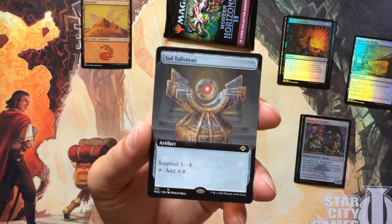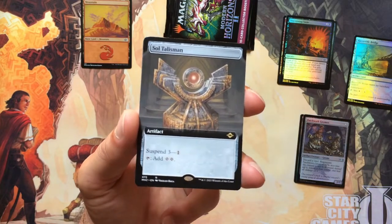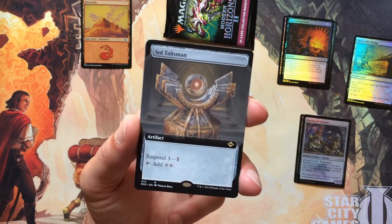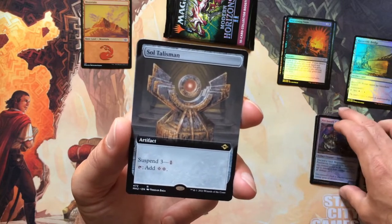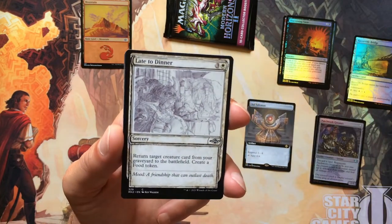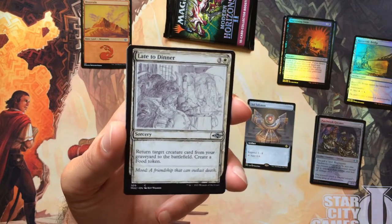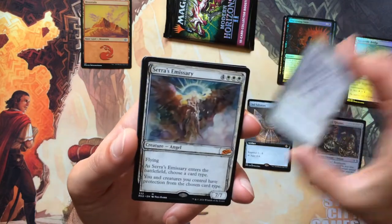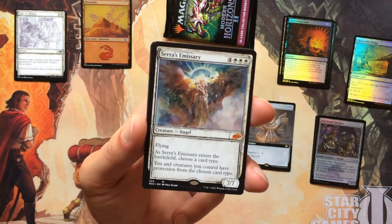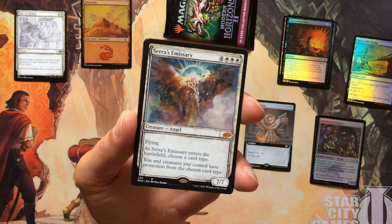Soul Talisman, Borderless. This is certainly one of the most playable cards in the set. So really hope to have a playset of these, and certainly happy to see a borderless version. That's very nice. We've got Sketch of Late to Dinner — an interesting card, bringing back graveyard recursion in white. Very interesting card. We've got a Sketch Sera's Emissary — that's very nice. So our first mythic rare, in the Sketch version. Really good looking card.